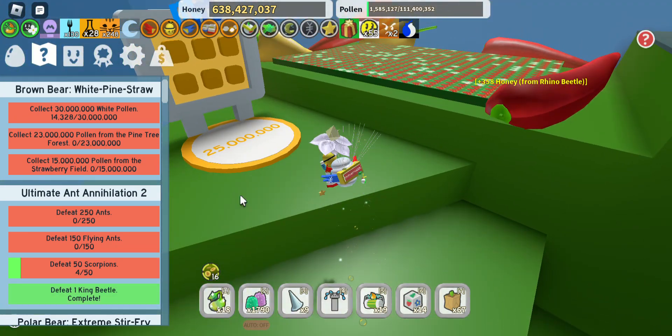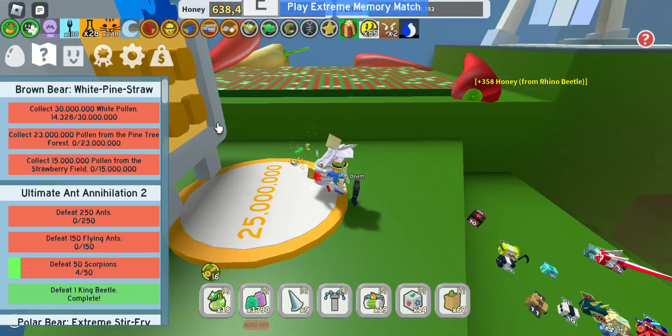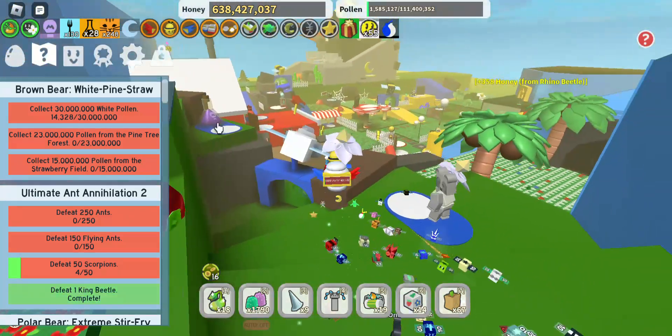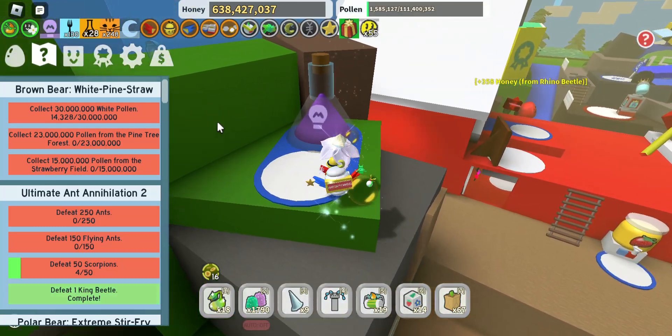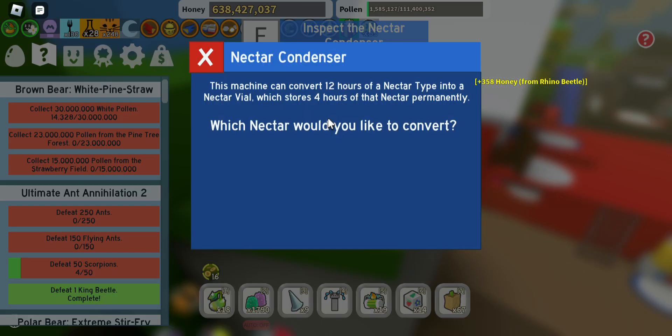Spirit bear is the most challenging bear, you know what I mean. This is a nectar condenser, and you can convert 12 hours of nectar time into a nectar vial, which does 4 hours of that nectar permanently.